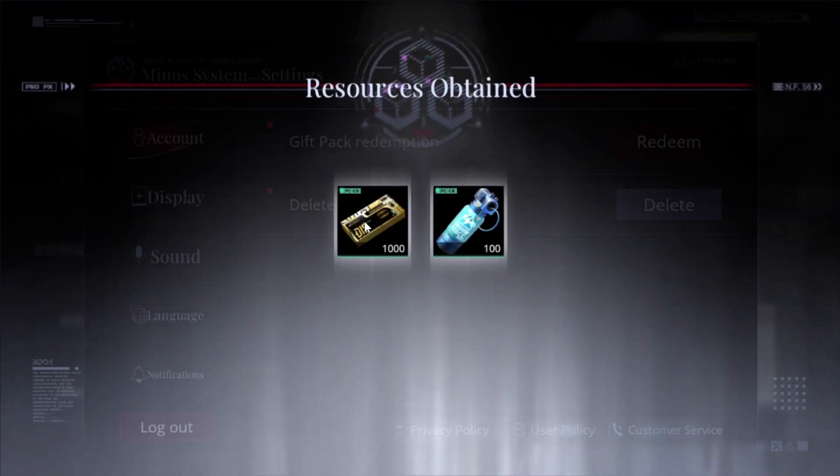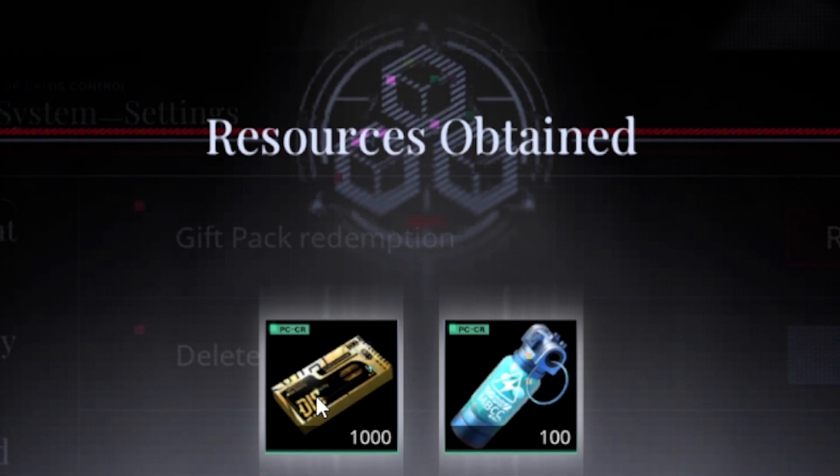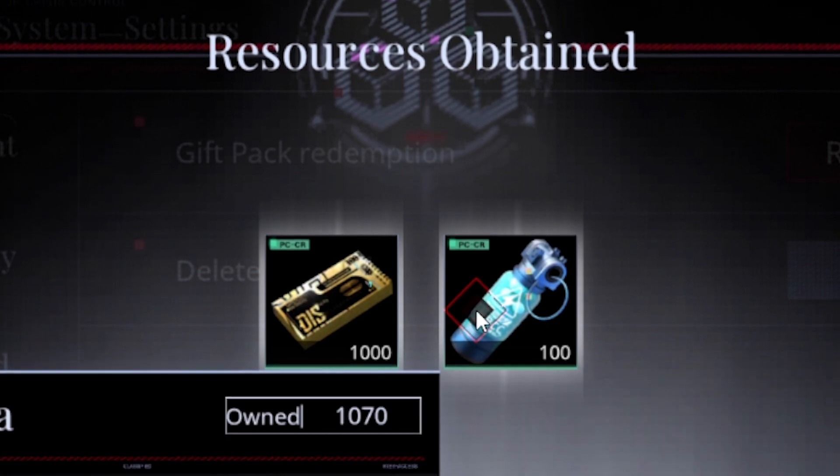Once you confirm, it will show you exactly what it's going to give you: 1000 disc coins and 100 stamina. Obviously not the most crazy rewards ever, but at the end of the day it is free resources, so enjoy!